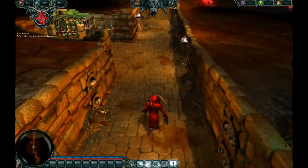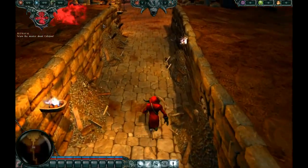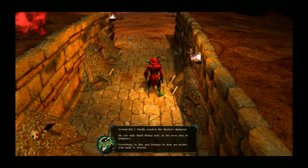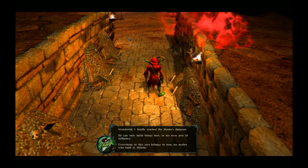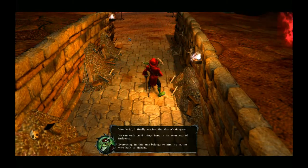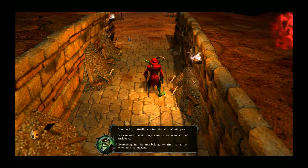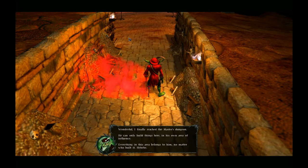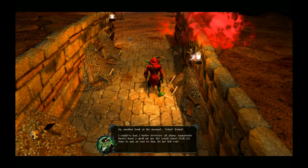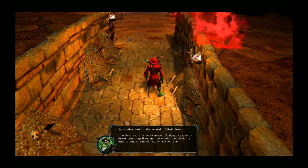This is basically the tutorial, but since there's some story-telling here I figured I'd include it. 'I finally reached the master's dungeon. He can only build things here in his own area of influence — everything in this area belongs to him no matter who built it.' Another look at the manual — 'I could have had a better overview all along.'